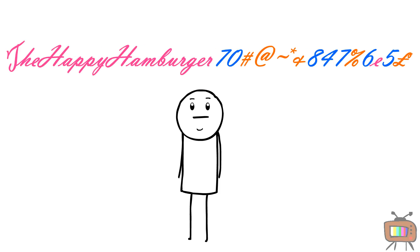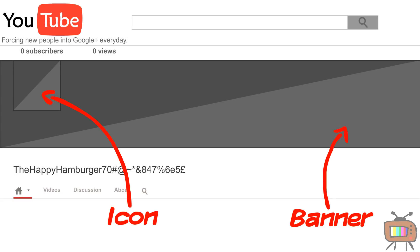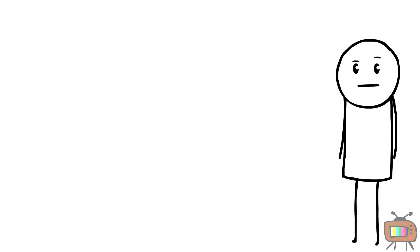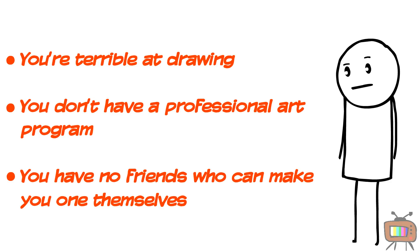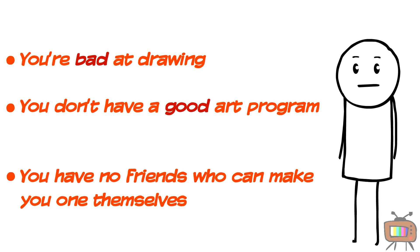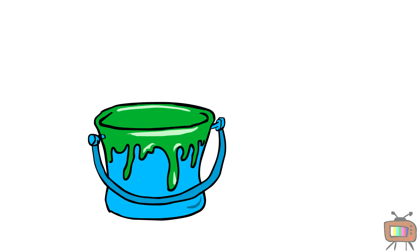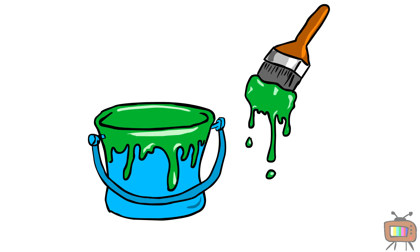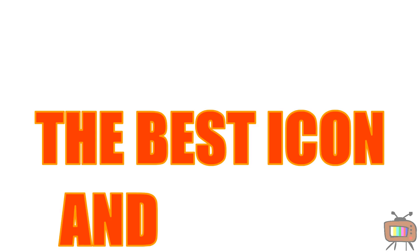You now have a fantastic username, but nobody wants to read who you are — they want to see it. So this is where the icon and banner come into action. Now I know what you're thinking: I'm terrible at drawing, I don't have a professional art program, and I don't have any friends who can make me one. But let's be honest — you're just bad at drawing, you don't have a good art program, and you have no friends. Period. But you know what everybody has? Paint! Or for Mac users, Paintbrush. Oh Apple, always ruining my flow. So just get drawing until you have the best icon and banner ever.